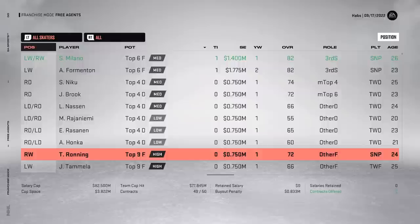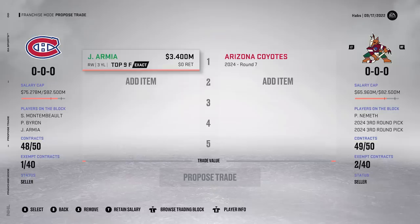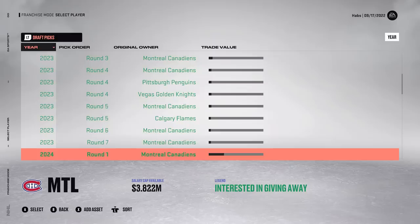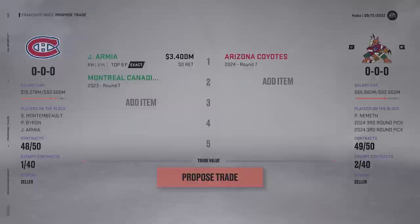The first trade I'm trying to make is Joel Armia to the Arizona Coyotes for a 7th round pick - just trying to get rid of that 3.4 million dollar salary for the next three years. I'm not a huge fan of these orange bars for trade value and salary cap space. Anyway, the first offer is rejected, but I'm fine essentially losing him for nothing if they'll just take him. They do accept - they have a ton of cap space, so that worked out well.